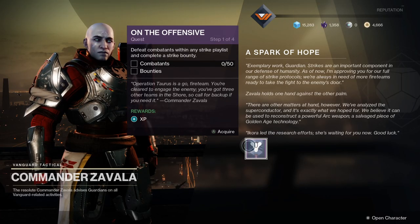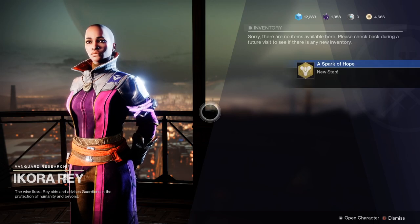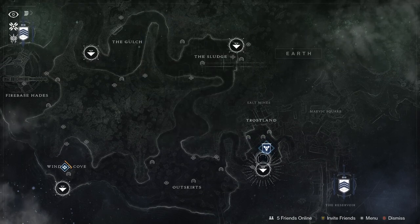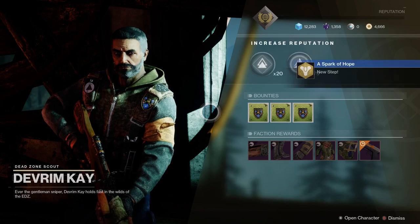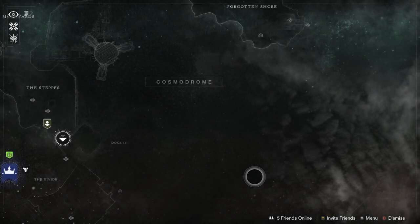For the exotic quest A Spark of Hope, go back to the Tower and have a chat with Ikora Ray — she'll direct you to Earth, specifically the EDZ, to speak to a location NPC called Devrim Kay. He's on watch on Earth to help you with quests and bounties. Devrim will give you the next step: clear out three Lost Sectors in close proximity to Devrim. You can see the Lost Sector icons on the map. Once you've cleared those three, complete the mission Risk/Reward in the Cosmodrome.